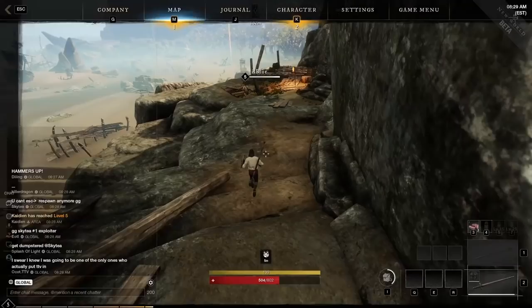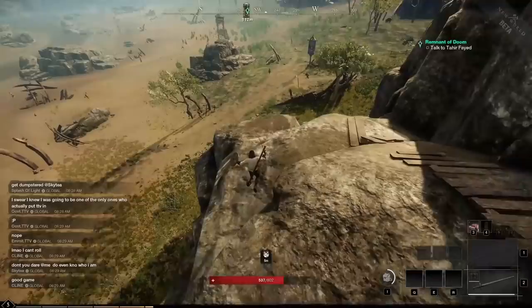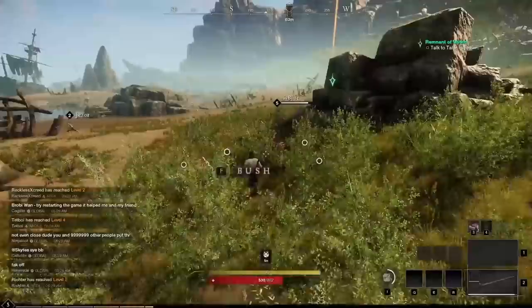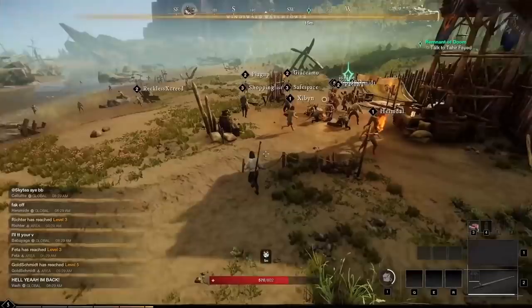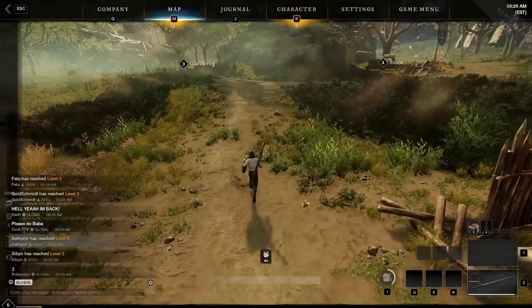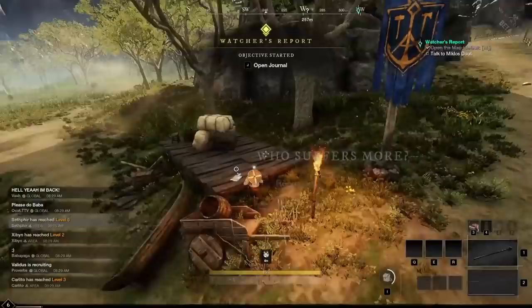Once you skip the tutorial, you land on the beach of Aeternum. Run immediately to the main story quest giver shown on screen. Follow the main story quest and nothing but the main story quest — don't stop along the way unless it's for key ingredients you'll need later. This keeps you from having to backtrack once you reach town.